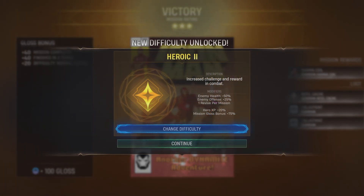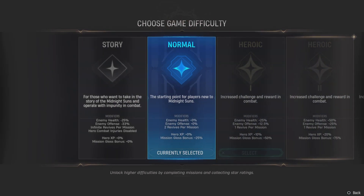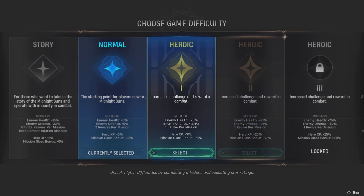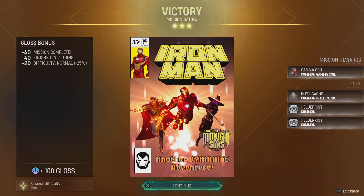We're going to change the difficulty because we're about to do the story mission. We're at Normal now - let's go up to Heroic. We'll get plus 10% hero XP and mission gloss bonus, but we only get one revive instead of two, and enemies get plus 25% health and plus 12.5% offense. Let's do it though - you can switch back anytime.